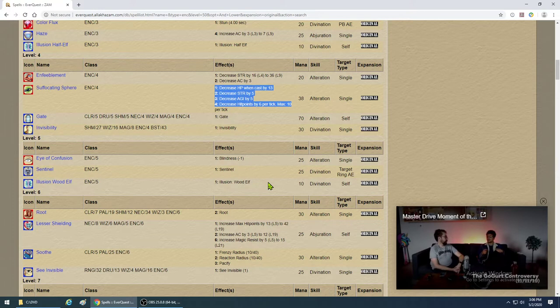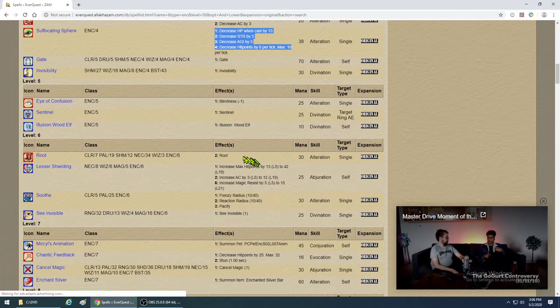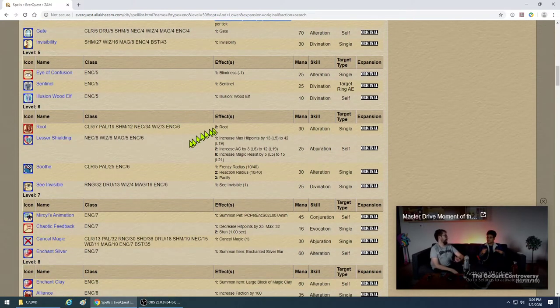Illusion Wood Elf — if you want to look like a Wood Elf and get people to give you free stuff, go ahead. Root — you can get it, but for 30 mana I'd rather mesmerize. If they have a DoT on them you've got to try to root, but it blows a lot of mana, has variable resist, and can break the root at any time. It's not like Mez where it goes the distance.